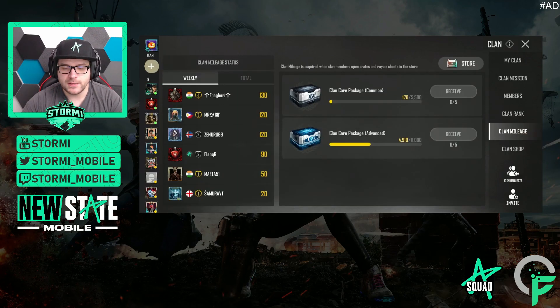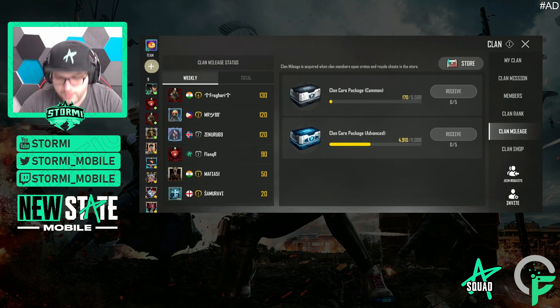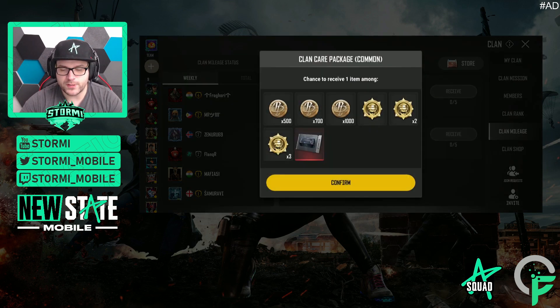Coming to the clan mileage — this is a different thing. On the left side you can see the clan mileage status of your clan and its members, which is basically an amount of crates they have opened and collected some clan mileage from. On the right side you can see the clan care package in common and advanced variants, and from time to time you can open some of these. You can collect up to 5, and inside you can get pretty good things like BP, chicken medals, and royal chest tickets.